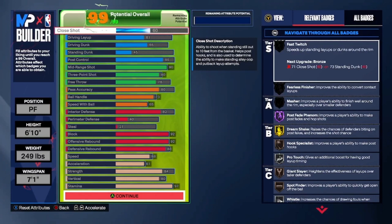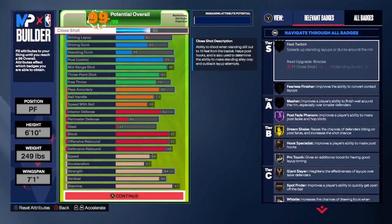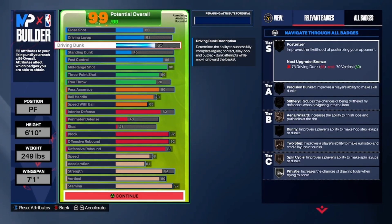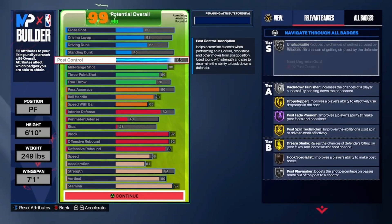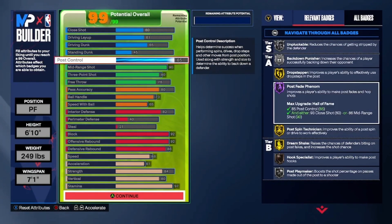You're gonna get hella wins with this build. I took a hit in the finishing but that's not really a hit — you're still gonna be able to dunk the ball, finish wide open. You're 6'10", that's not what the build is made for. We got that 85 post control, the unplugable back down punisher, drop stepper, and we really wanted that Hall of Fame post fade phenom.